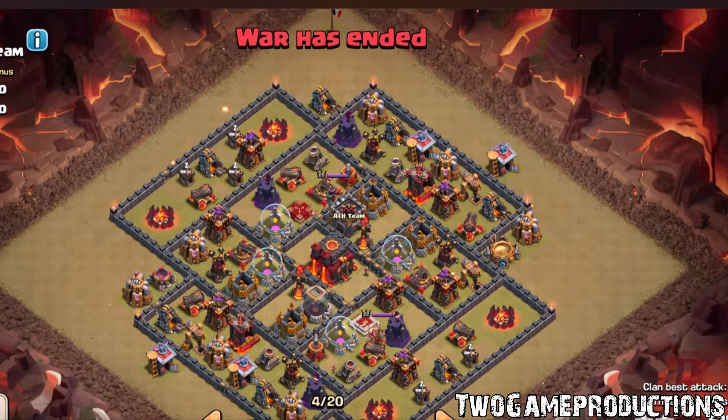The reason I'm putting this attack up is not just to put it out there — this is going to be quality at its finest because this Archer Queen walk was controlled to its maximum. With the healers on her, she literally did this whole attack near enough by herself. This was a Golwi attack. There was Golem, Wizards, and obviously the Barbarian King was also involved, but damn! This attack was a whole nother level.